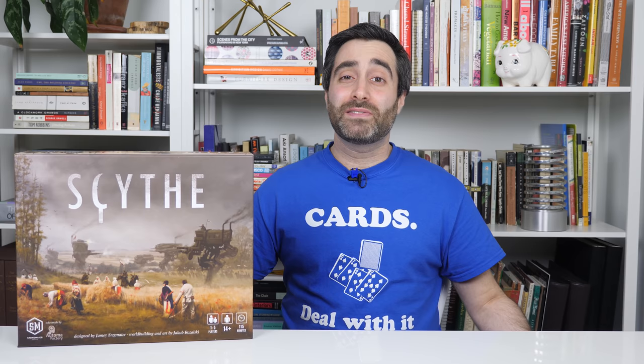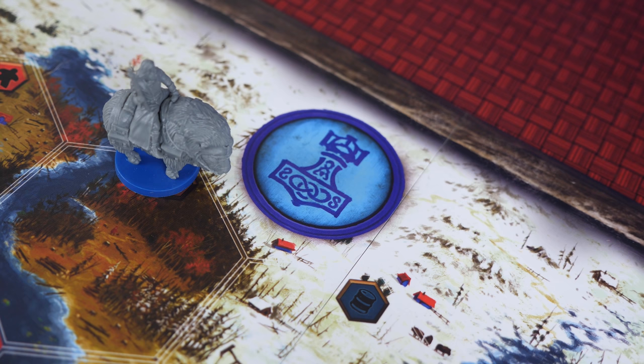Now you're ready to start playing. The object of the game is to be the poacher who ends up with the most money. The animals and rangers will be trying to escape to their respective colored sanctuaries along the sides of the board, and as poachers, it's your job to hunt down as many of them as you can before they get away.